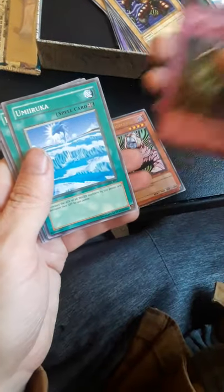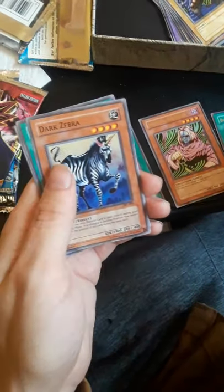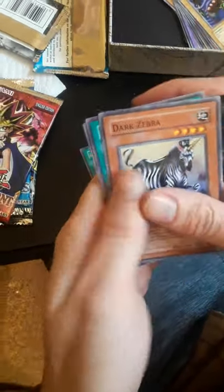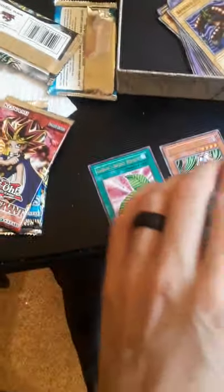Gravekeeper's Servant, Magical Labyrinth, Fairy Handsmere, Umi Ruka, Rush Recklessly — I love that card, saved me in plenty of pinches. Dark Zebra, Toll, Fire Kraken, Gaia Power.